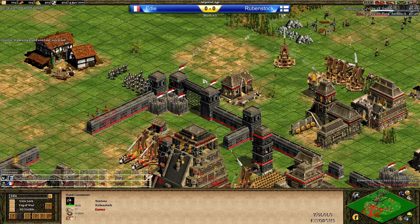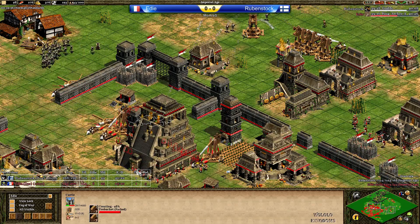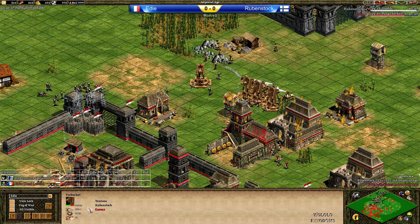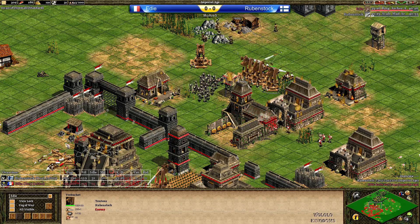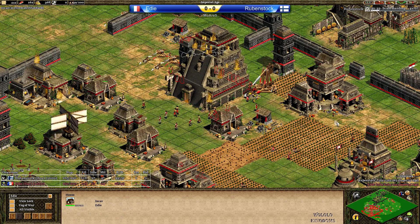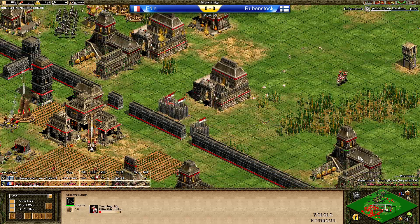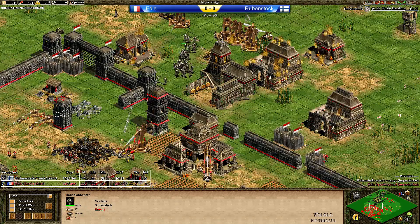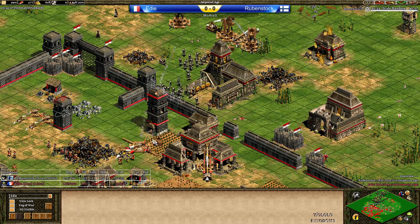Suddenly Rubenstock is in a comfortable position with a score lead — Bombard Cannons, Handcanniers, and Trebuchets. Villagers moving forward to repair. Eddie lost the Trebuchet already. He's repairing the castle. A lot of villagers finally moving in with Elite Skirmishers and Arbalest, but Rubenstock with so many Handcanniers should be able to push those back. He's got 20 more military units and is about to take down the castle, because Eddie is out of stone — out of everything pretty much.